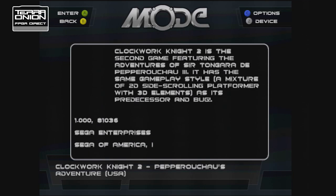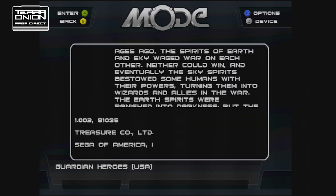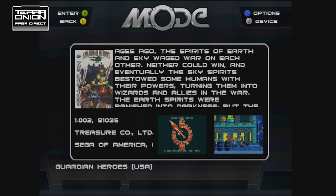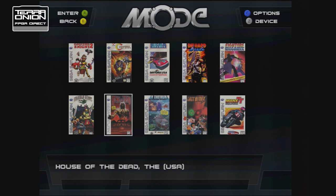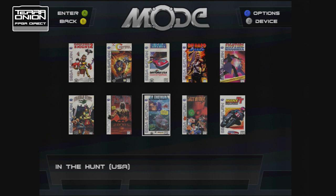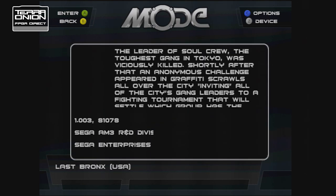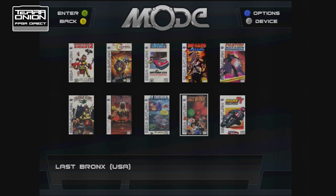Mode will also have an advanced game cover artwork style interface. This is a database-dependent menu that will auto-scan and sort your games on the hard drive, SD card, or USB drive. To complement this, we have created a contributive web app to generate the database. We will show all this off in the following weeks once it's completed. Regardless of whether you use Mode in a Saturn or Dreamcast, you'll have the same great experience with the same interface on both.